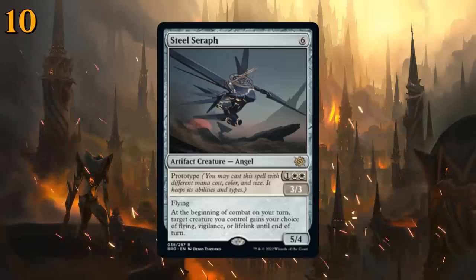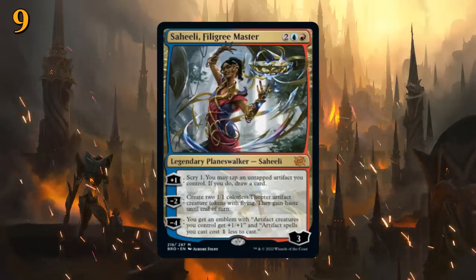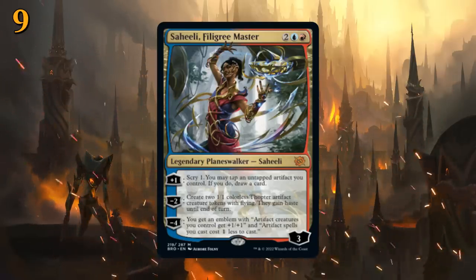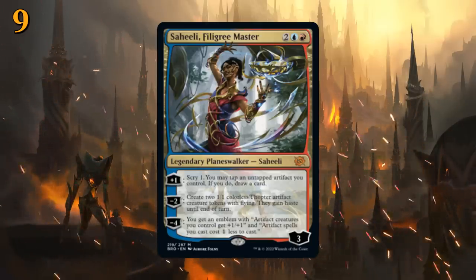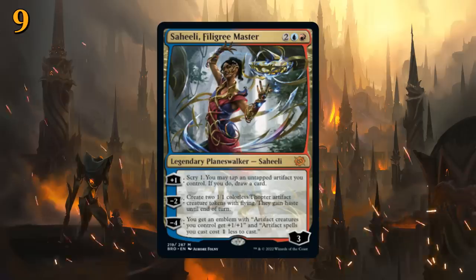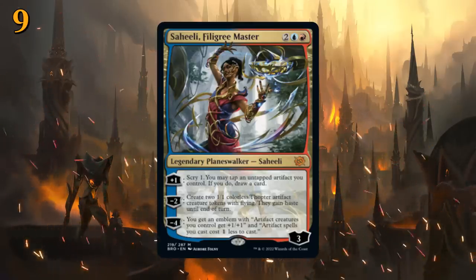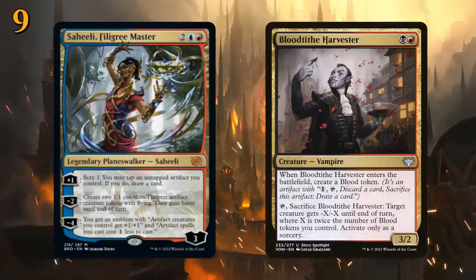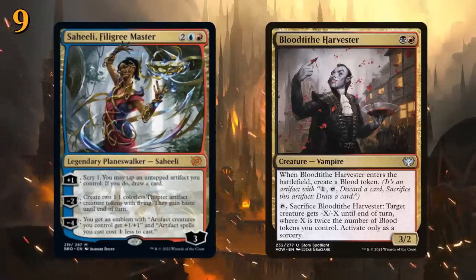At number 9 we have our first true planeswalker: Saheeli, Filigree Master — two blue and a red for three loyalty. We often start with the -2 making a pair of 1/1 Thopter tokens with flying that gain haste until end of turn, then use the +1 to scry one and tap an untapped artifact we control to draw a card. The -4 gives an emblem saying artifact creatures get +1/+1 and artifact spells cost one generic less to cast. Perfect in an artifact strategy, but could also fit in Grixis midrange using Blood tokens from Blood Tithe Harvester to draw extra cards.